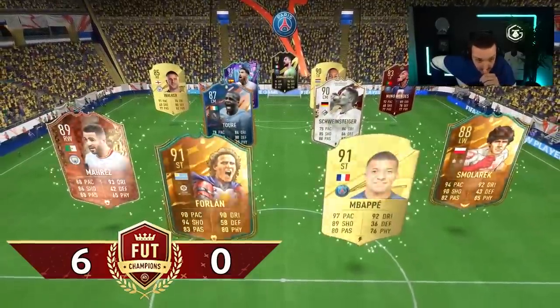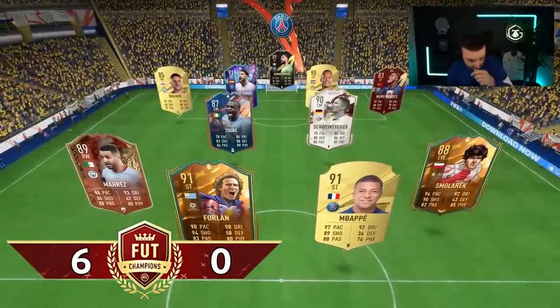Who's he got for me? Nuno Mendes — basically I am RS for Lander — Mbappe, Schmollerick. That front four is scary.